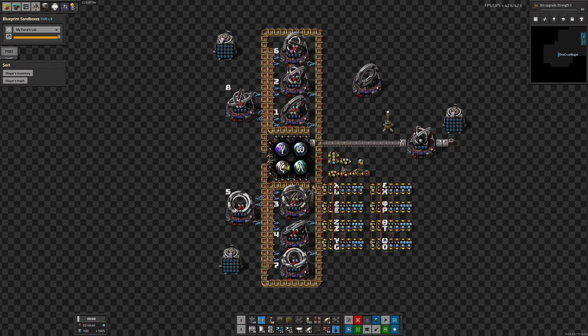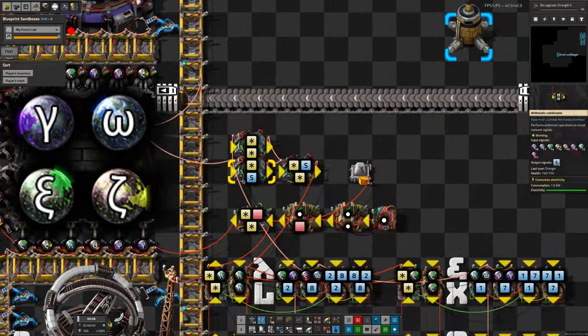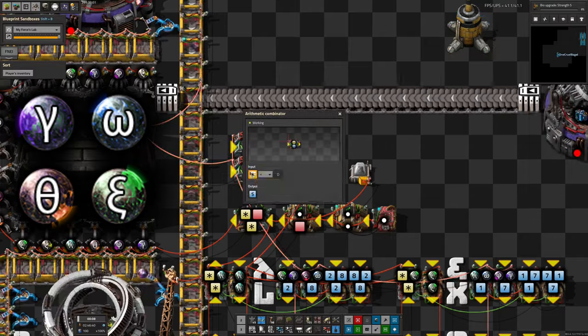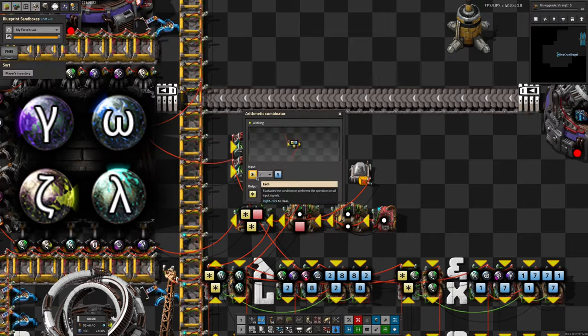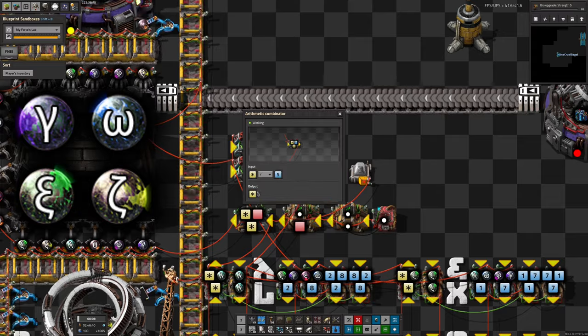This system consists of a number of modules. At the top there's a system that looks at the Arcospheres to see what we've got. It takes all the Arcosphere signals, multiplies each by 100, adds zero onto everything, and outputs it as an S - for sum. So we've got the sum and then the number of each Arcosphere type multiplied by 100. Dividing one by the other gives you the percentage of each type.